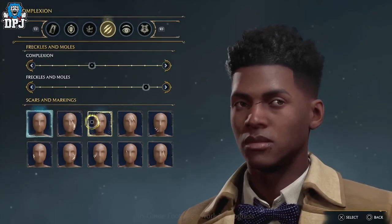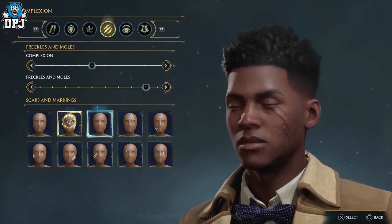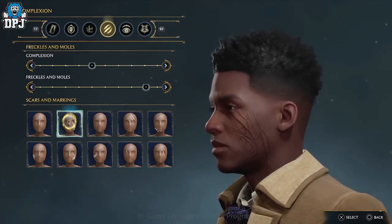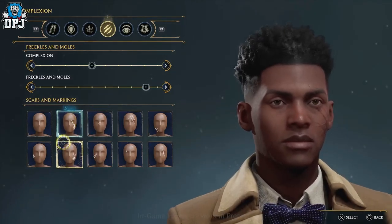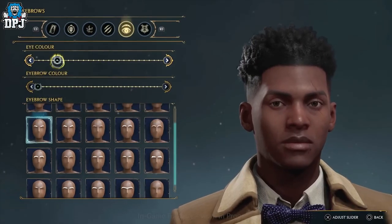The next tab is basically facial features, which consists of things such as skin complexion, freckles, moles, as well as facial scarring — which we know people want to apply to their player. I mean, Harry Potter had that classic scar.